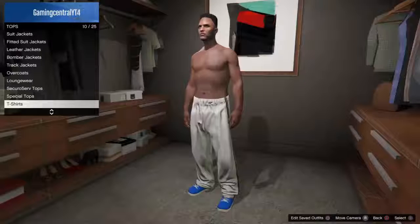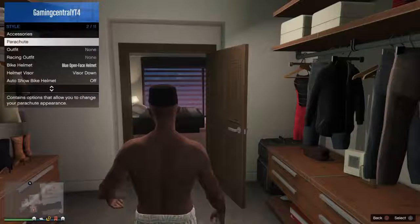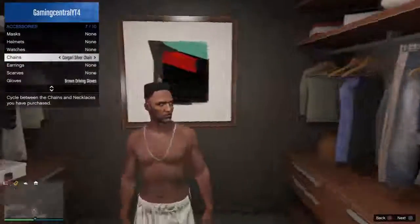To do this, the first step is to take off any clothing on your upper half — so above your waist — and then go into your menu and go to Style, then Accessories. Once you've done this, go two along in the gloves and one along in the necklace.